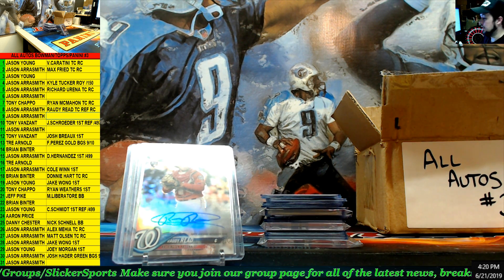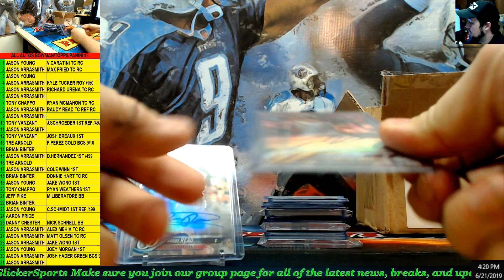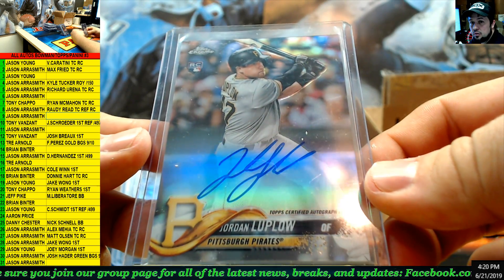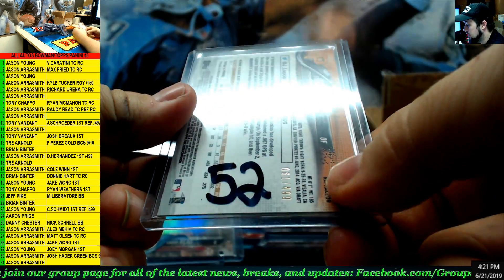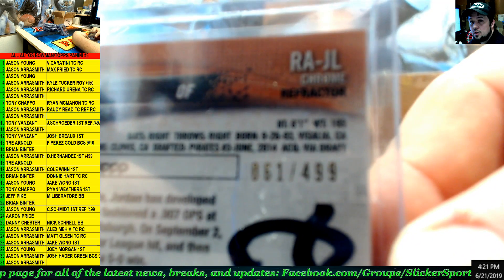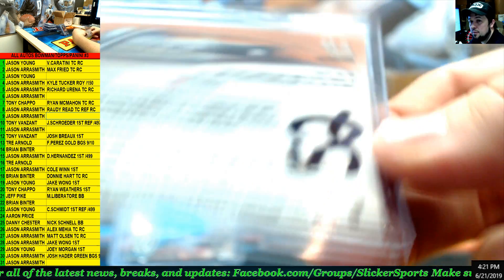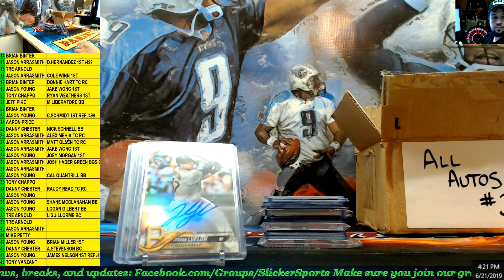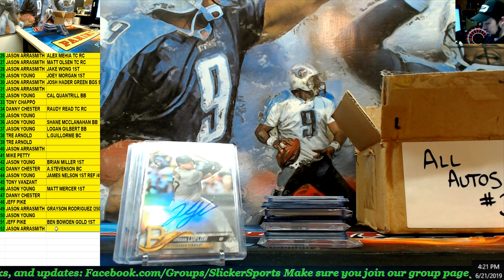Next up — Topps Chrome rookie card, Jordan Luplo. Number 52 — that is a refractor, 61 out of 499. Jordan Luplo — Jason Aerosmith.